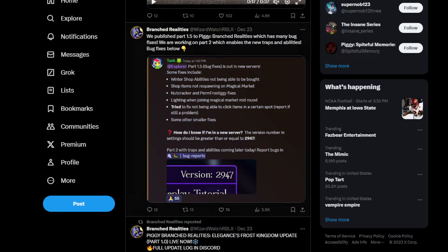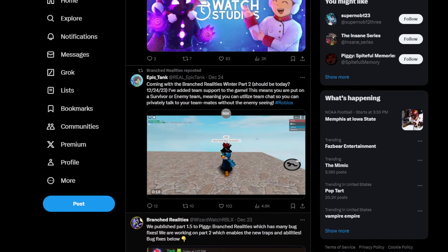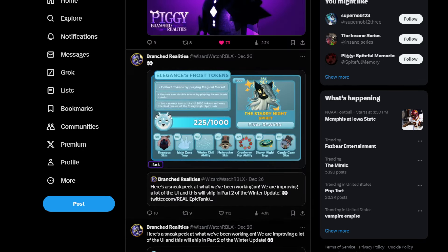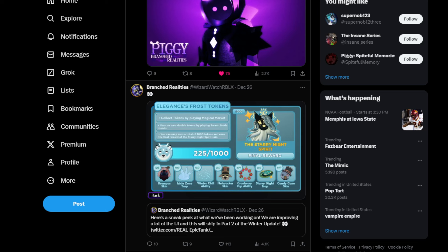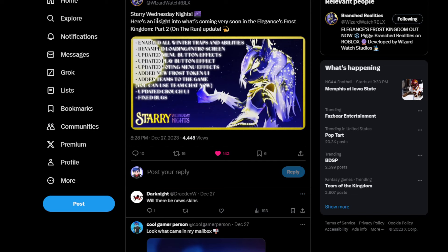This branch realities Part Two enables new traps and abilities and bug fixes. That was when they first mentioned the Branch Realities update, and they have a few more pictures - this crash bond right here which they updated, and then this screen right here.